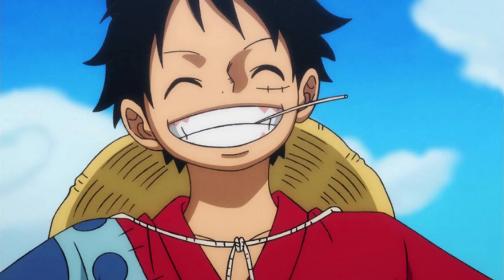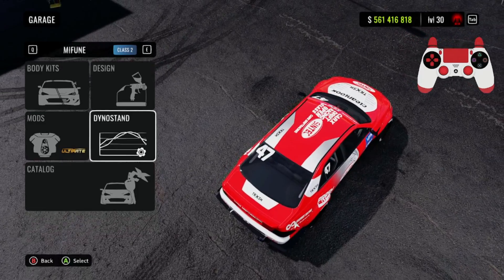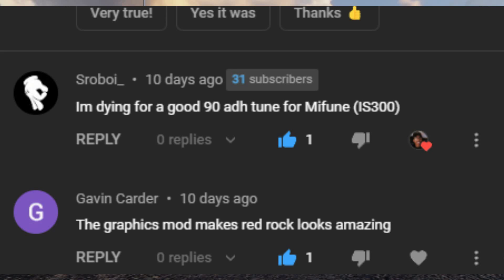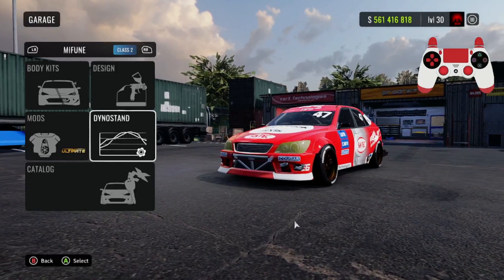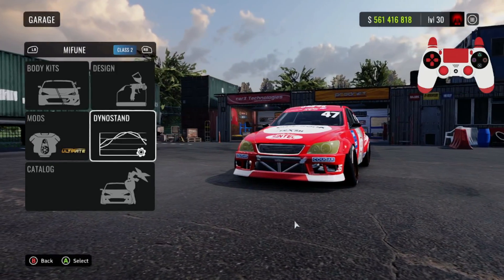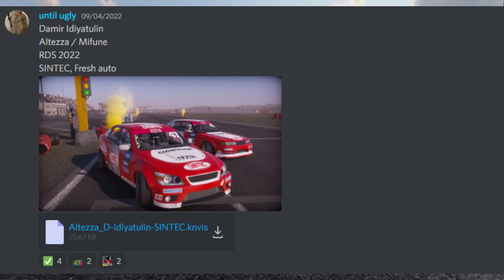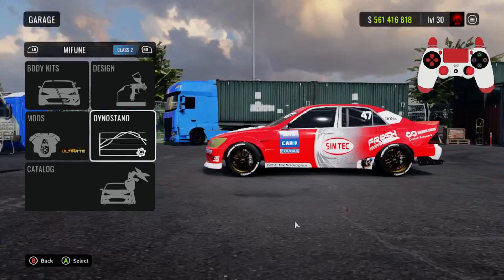What's up guys, it's your boy TossKids here and welcome back to another Car X Drift Racing Online video. Today I'm going to be showing you guys my ultimate drift setup on 90 adhesion for the Mifune. The livery and tune download will be down below in the description. I just want to let everyone know I am not the creator of this livery — credits go to the creator I'm putting up on screen.